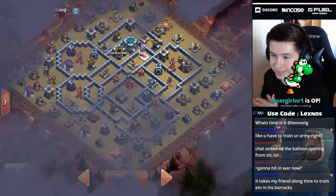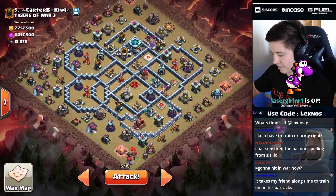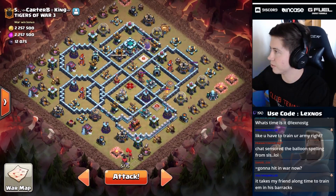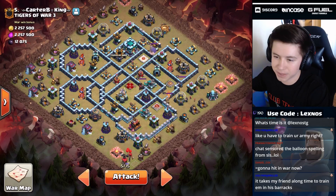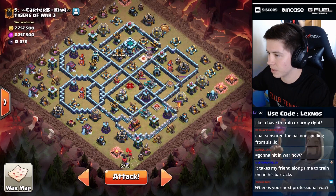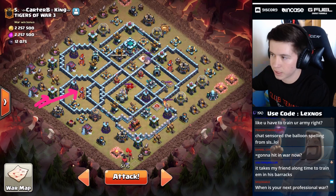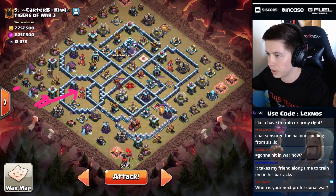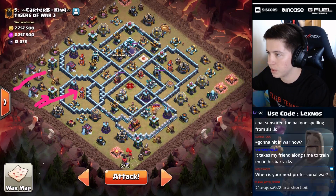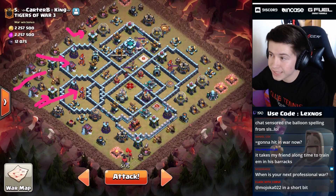Laser girl coming in with the tier one sub — thank you so much. So we're going to be coming in with a blimp hybrid here. We're going to drop three loons on the archer tower, blimp in behind just to get this inferno tower and the wizard tower and the cannon down. No rage spell or anything needed. We'll drop the queen over here at nine, let her walk up, wall break right there, one yeti to funnel the outside — might pull the CC, might not, we'll see.